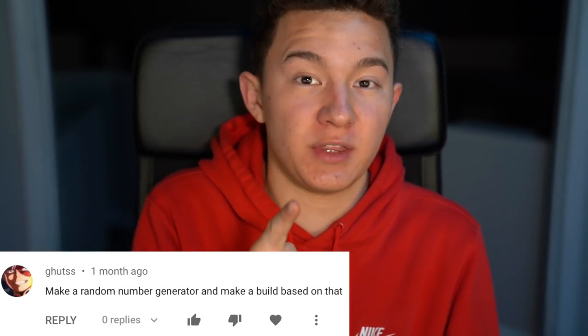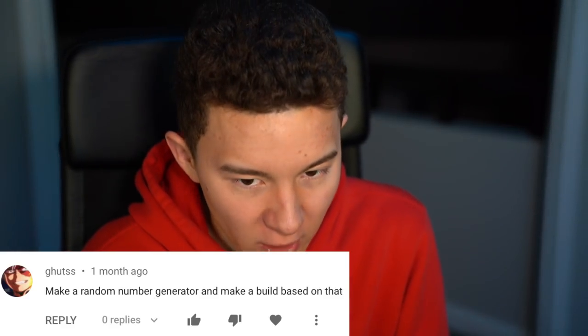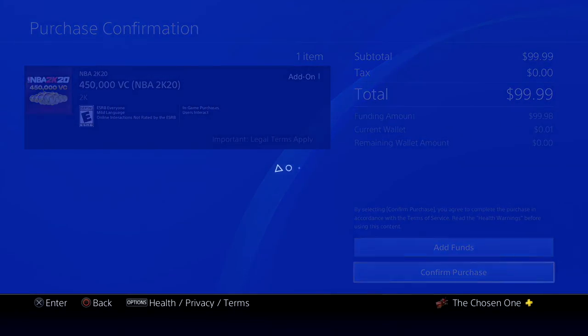Today we're gonna be doing something a little bit different. Actually, one of you guys suggested this, I'm pretty sure on a rarest build video. We're gonna be using a random number generator to create hopefully one of the rarest builds in 2K20. That's how people find these rare builds — usually they're pretty bad — but literally every possible thing you can do to a MyPlayer: every attribute, height, pie chart, literally everything. We're gonna randomize, see what we come out with, probably something I've never seen before, and then we're gonna spend more VC to upgrade him for you guys.